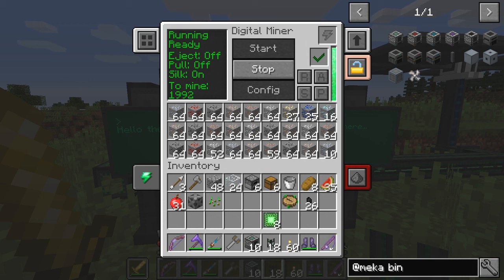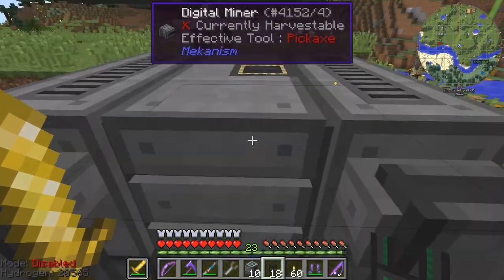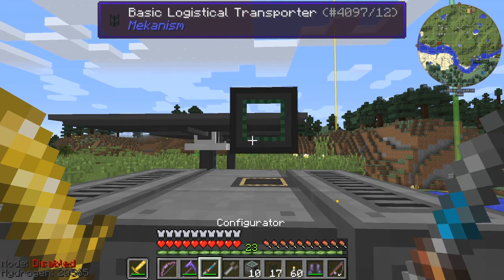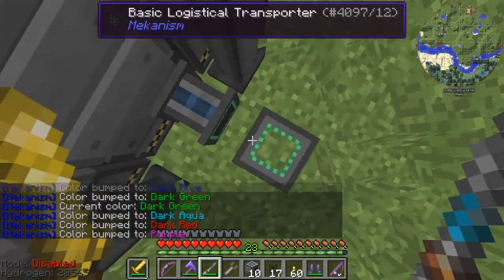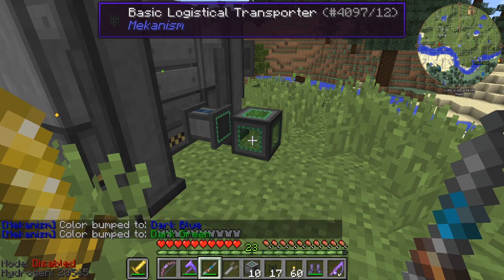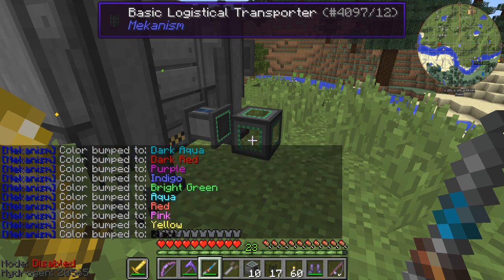That's visuals, that's power, upgrades, redstone signal. That's a bit of a challenge — how do I get the items out of here? Can I put a block on here, or do I have to set it up first? That's actually just changing the colour of the pipe. You can colour code these — shift right clicking on these changes it to dark green, dark blue, dark aqua, red, purple, indigo, going through a lot of different colours, then the bright ones — yellow and black.